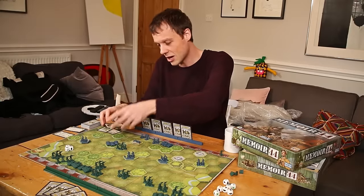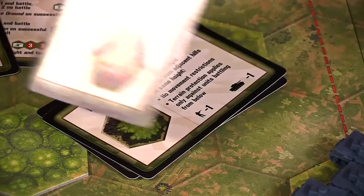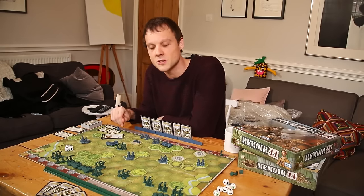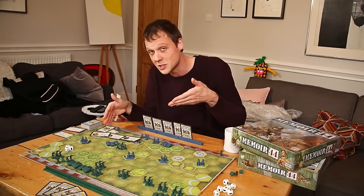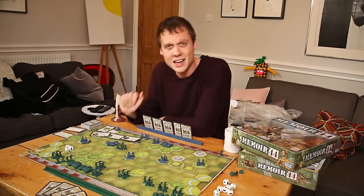Towns work exactly the same as forests, but are extra mean to tanks. And there are hills too. As soon as you sit down to play Memoir, you'll have cards laid out detailing all the relevant terrain types for that scenario, so you can give them a quick read and learn them that way.